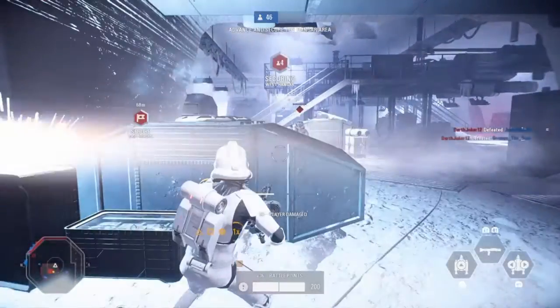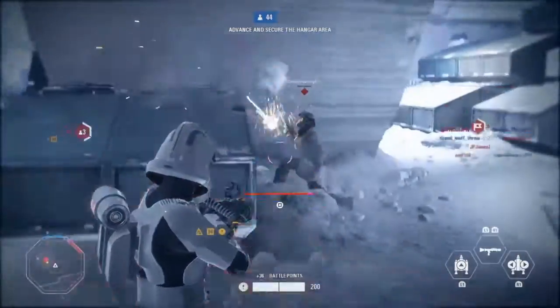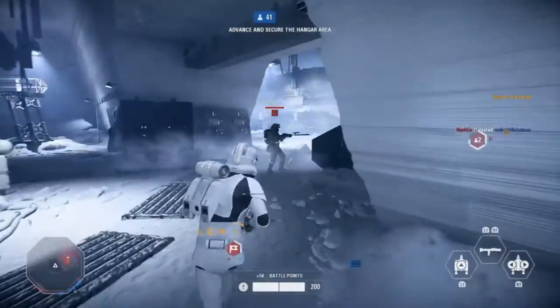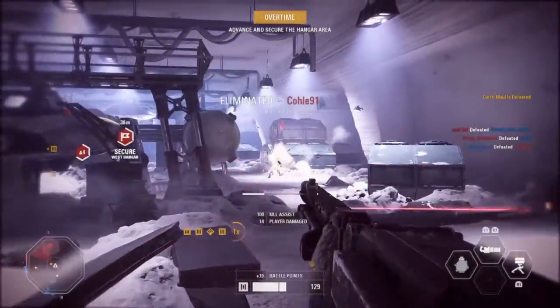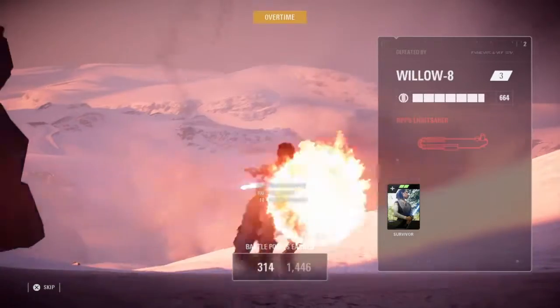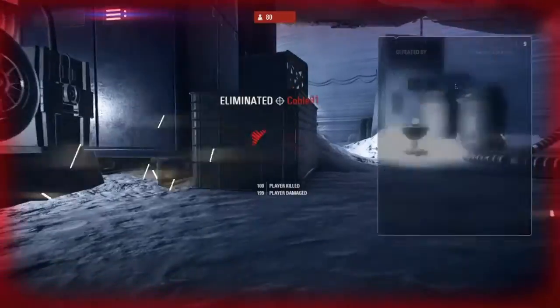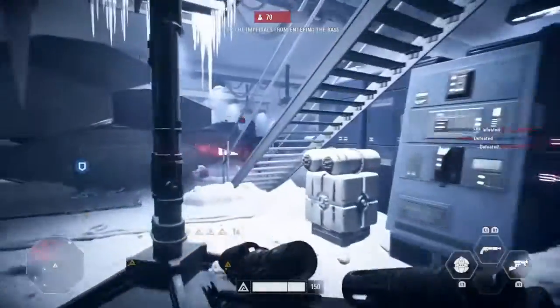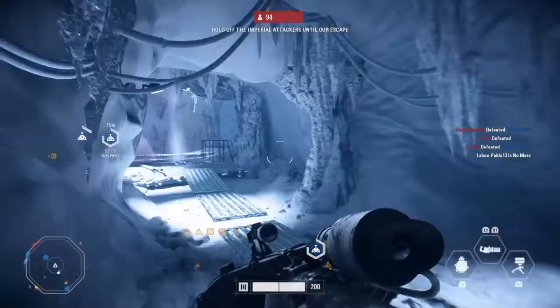The best tactic is to get a reinforcement and hang back for a little while rather than going into full aggressive mode. The longer you stay alive getting kills and assists, the sooner you can upgrade to a hero or villain. From that point, do the same thing and try to target a small group of enemies that are taking fire from your teammates. The more you rush aggressively, the sooner your reinforcement will die.